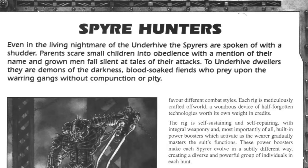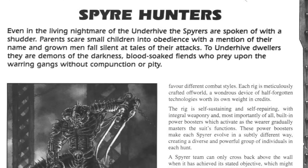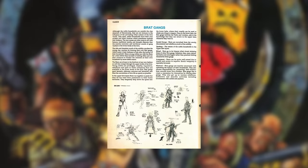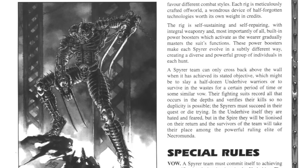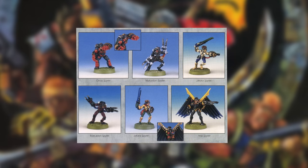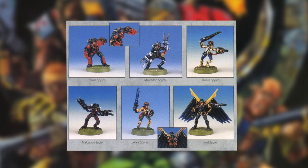Finally, even in the living nightmare of the Underhive, the Spirers are spoken of with a shudder. Parents scare small children into obedience with mention of their name, and grown men fall silent at tales of their attacks. Spire Hunters, or Spirers, are the most deviant gang here — a reimagination of the old Confrontation Brat gang. They're the young scions of noble houses from the Spire, come down to the Underhive to hunt their lessors as a coming-of-age ritual, equipped with ancient heirloom suits of armour. There are four types: the Jakara, lightly armoured emphasising speed and agility; the Yelled, with long-range weapons and wings; the Malkador, kind of like a Spider-Man suit; and the Aurus, a brutal oversized suit with power fists and bolt launchers.